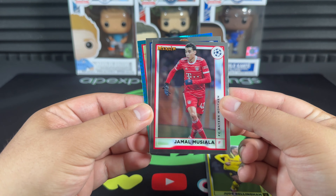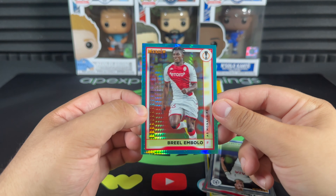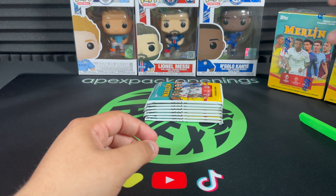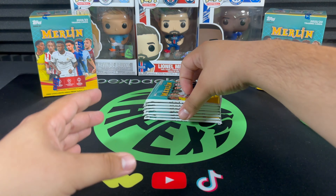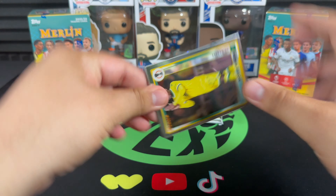Jamal Musiala the golden boy, Dejan Kulusevsky, and it looks like we get a Breel Embolo as our first aqua prism. We don't seem too excited with that first pack — not what we want to see. Let me put these other two blasters in the back and let's jump into pack number two.